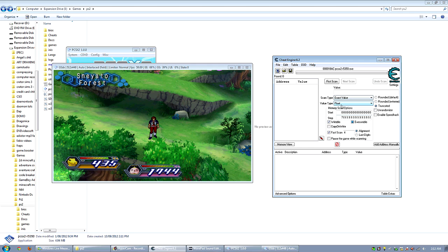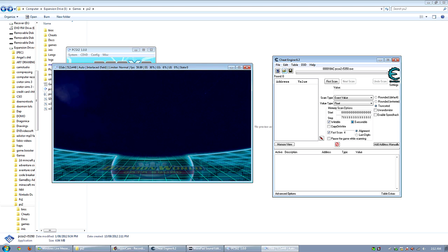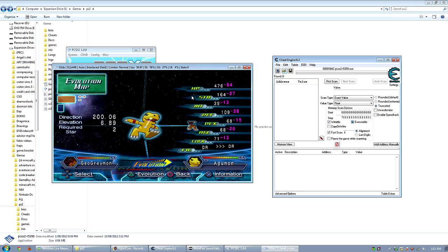I'm not gonna explain what float is about, but just set it to float. Now with this you can change anything — health, level, steps taken, and so on. So first let's say we want to change Agamon's health. We go here, click Agamon, and look at his health — it's 476. So in the value field you write 476, make sure it's set to exact value, and hit first scan.